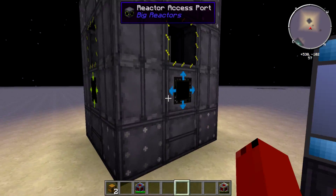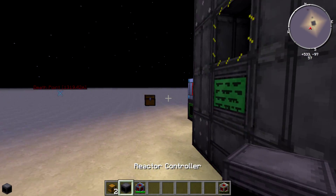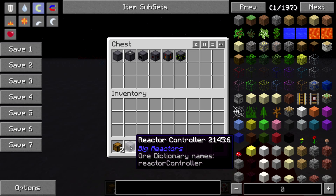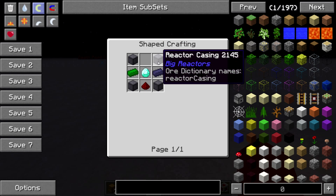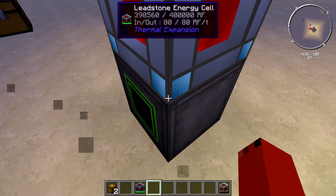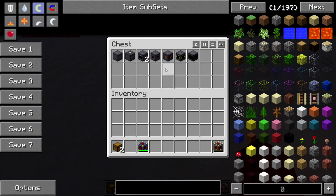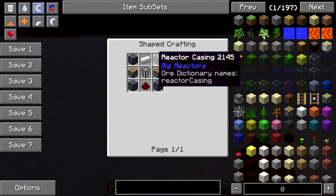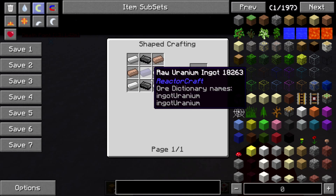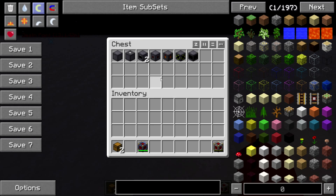Let me show you the controller recipe. The controller needs diamond, raw uranium, and reactor casing - very simple and easy to make. If we look at the reprocessor, it's very simple: a fuel rod, some reactor casings. The fuel rod is created using graphite bars, uranium, and iron - very simple.